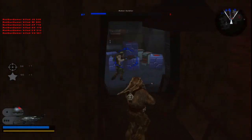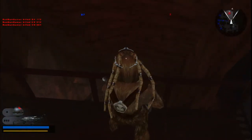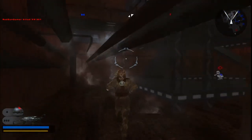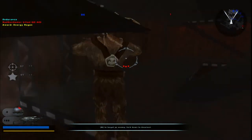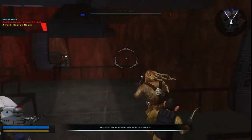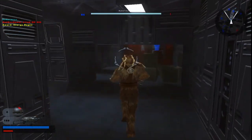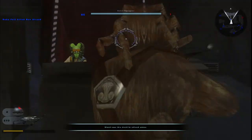Two more stormtroopers — are they under the thing? Let's see where he is. He's right there — got him! Where's the last guy? Of course he just falls down at the last second. The last two stormtroopers are right there, even though we only need to kill one. Reinforcements are declining. This Kessel map is pretty nice — I love it.